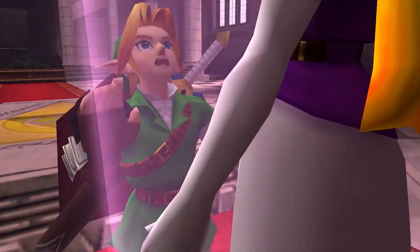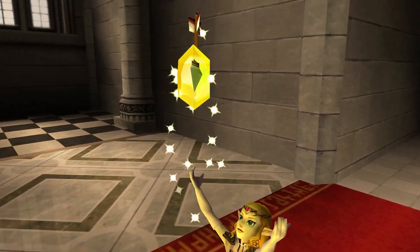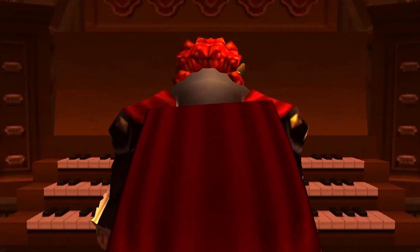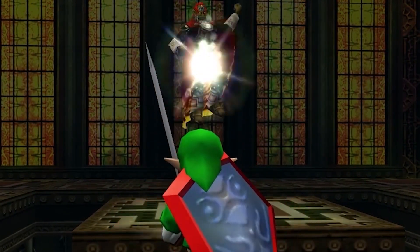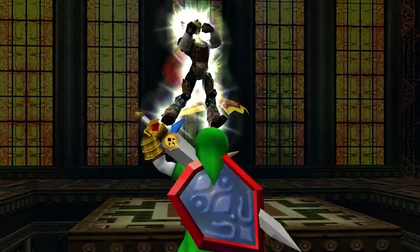The build-up to this fight is absolutely sublime. Princess Zelda is kidnapped right after handing over the Bow of Light to the Hero of Time, forcing him to climb those steps to confront the self-proclaimed King of Evil. But as the battle begins, it is just another round of beam tennis, and for the most part this and breaking the platforms around you means this fight is not getting higher than number 5.